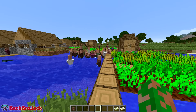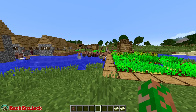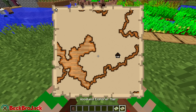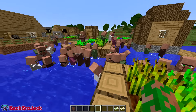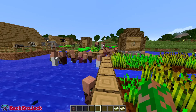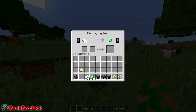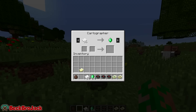Coming in at number 5 is the brand new exploration map. At this point there are two exploration maps: the ocean explorer map and the woodland explorer map. These maps can be obtained through a cartographer, which is a new type of villager. It took me a little bit to get a few cartographers in this village.